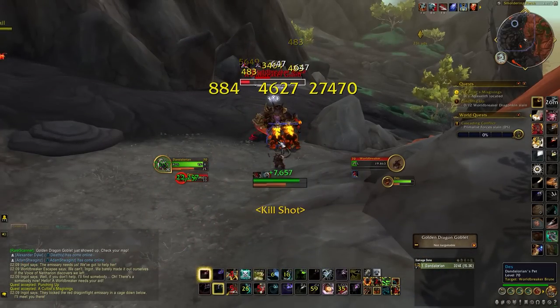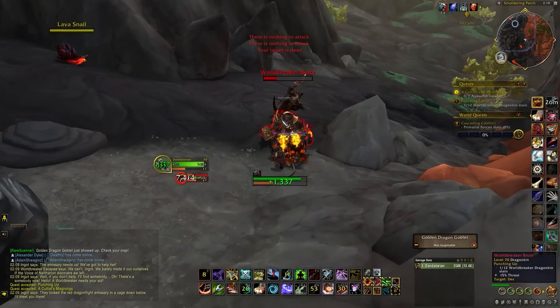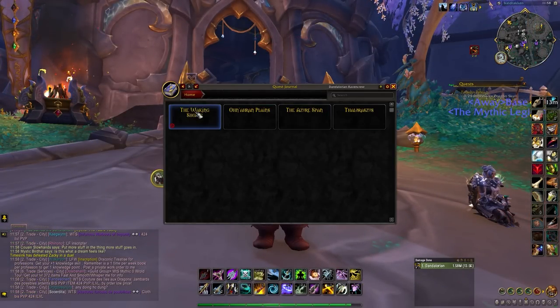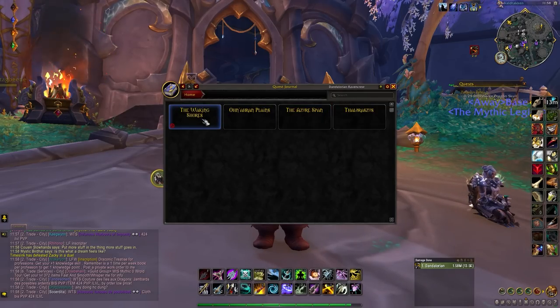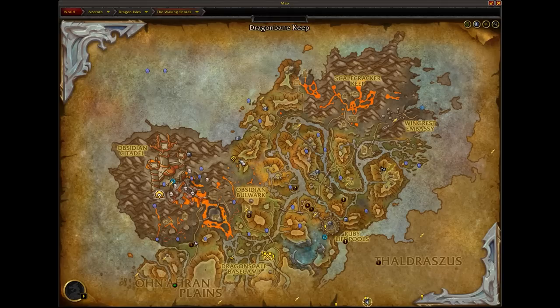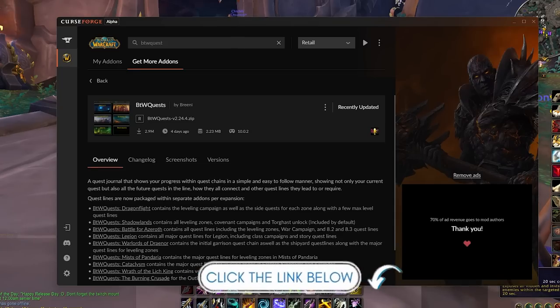The prerequisite for this mount is to complete a side quest in the Waking Shores called the Shadow of His Wings. To find this quest I used an add-on called BTW Quests, created by Brini. It's a wonderful add-on for completionists — it covers all expansions including Dragonflight. You simply open the add-on, click the zone, click the storyline, and it places a marker on the map where the quest line begins. BTW Quests is available on CurseForge, which is also the sponsor of this video — link is in the description below.